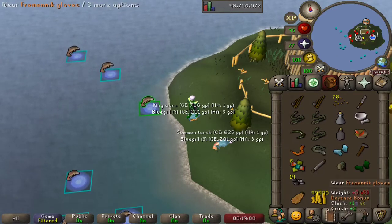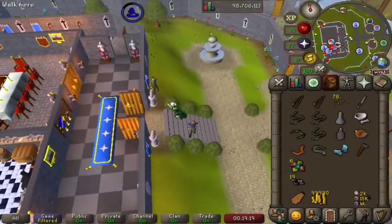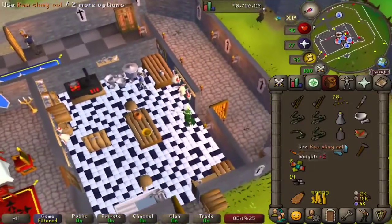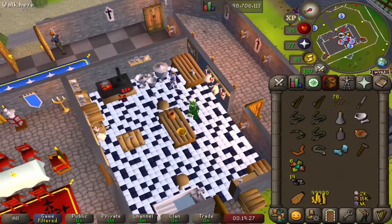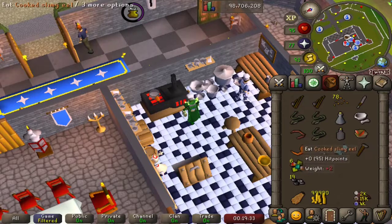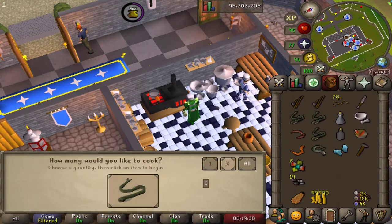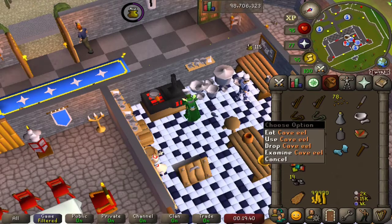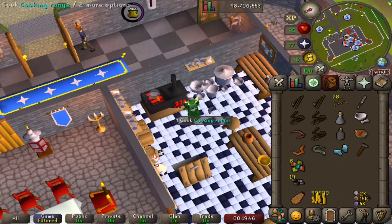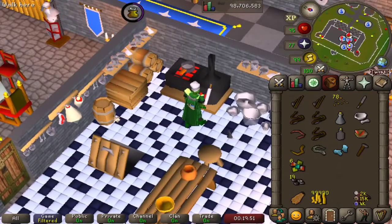Let's head back now to our favourite kitchen. Let's cook — after all, that's what we're here to do. We'll cook the slimy eel first on the cooking range. It's gone from green to a nice reddy brown colour for cooked slimy eel. Then raw cave eel — we'll just cook them all, why not — to make a nice brown cooked cave eel. And then we'll use our raw lava eel to get a cooked lava eel. And there you have it.